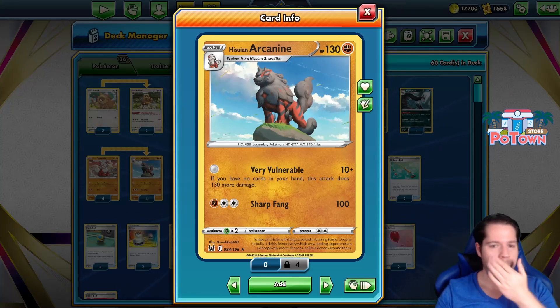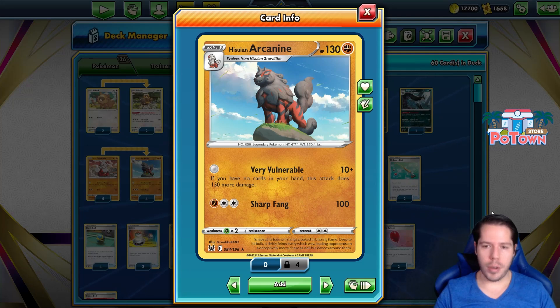This card is pretty unique because for no energy cost, its attack does 10 damage. But if you have no cards in your hand, then this attack does 150 more damage. And coincidentally, 160 is enough to two-shot every single Pokemon out there. So if you're able to attack every single turn, you should be able to trade pretty effectively against Rule Box Pokemon.